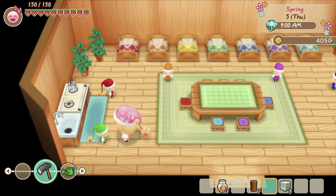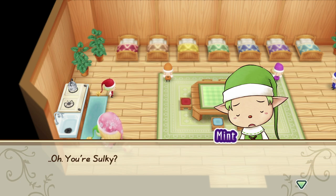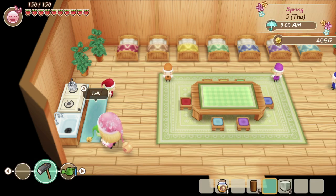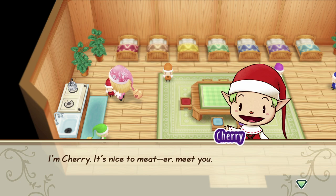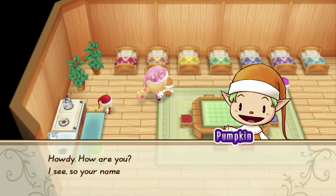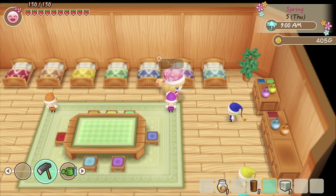There are seven sprites in total, each with a different color, and each can help you do tasks around your farm if you're able to befriend them. This is going to be instrumental to you because you won't have to waste your time and energy tending to your animals, watering, or harvesting your crops — these sprites will do it for you as long as you become friends with them.